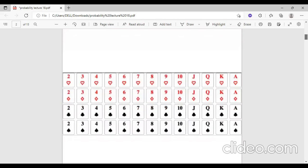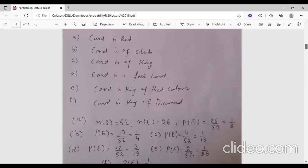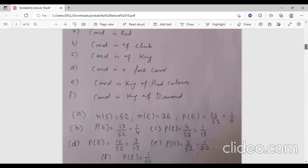Card is king of red color. As you can see, the king of red color is 2 — we have 2 red kings — so the probability is 2 over 52. For card is king of diamond, there is 1 king of diamond, so it is 1 over 52.